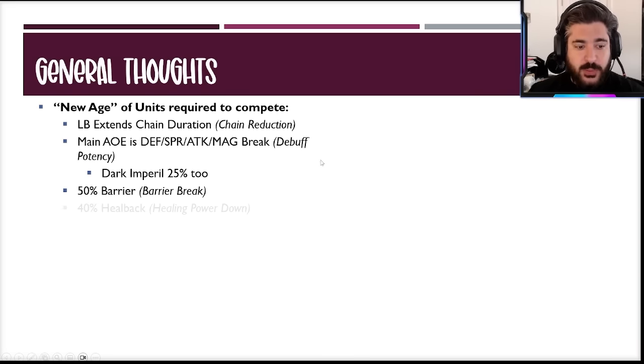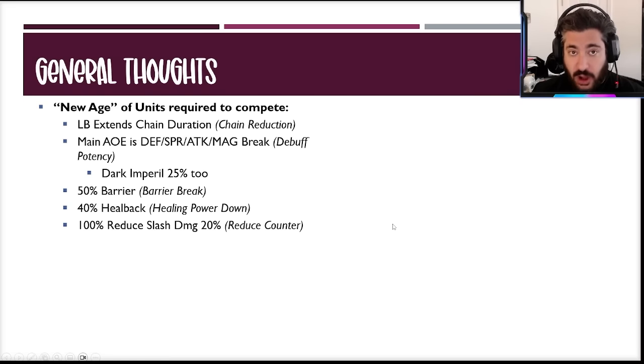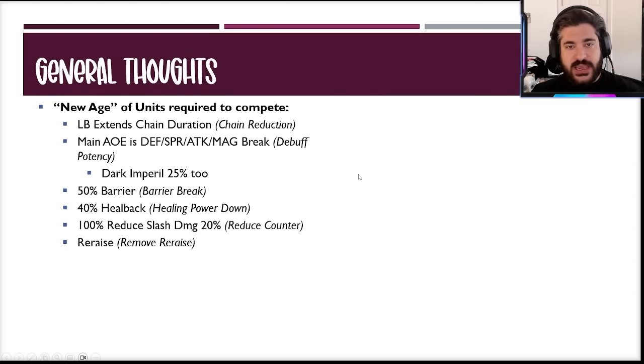The 50 barrier is a general barrier she gives herself — most characters need a barrier break in this game, so that's one of the new minimum requirements. The 40% heal back means you want healing power down, which many new characters have. She also has a 100% chance of reducing all slash damage by 20 — so reduce counter chance is very important to contest that. Her re-raise means you need remove re-raise to get rid of it. There are five or six things in her kit that many new characters need to work together to take her down.